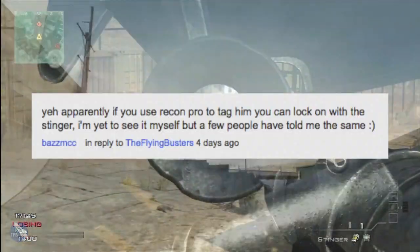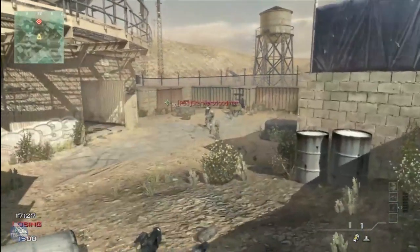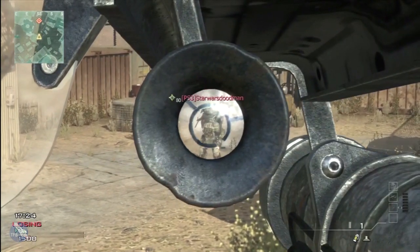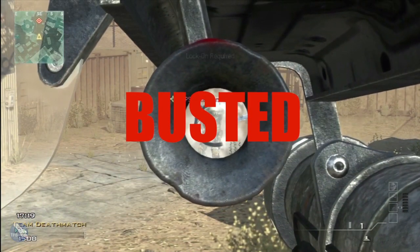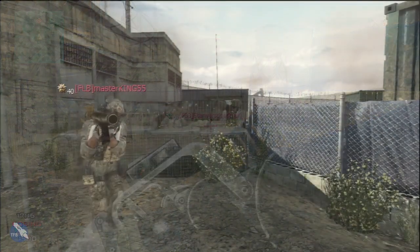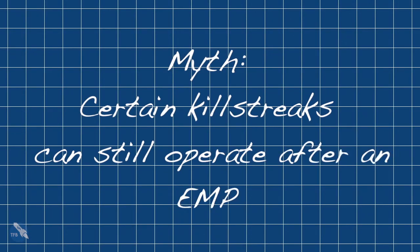Unfortunately we weren't able to fire it. We got a suggestion from Mr. Basmick saying that if we use Recon Pro maybe it would work, so we tried using a few flashbangs. Unfortunately we got the same result — we weren't able to lock on to the Juggernaut and couldn't fire our missile. We're going to call this myth busted. However, because we did want an explosion, we got a small and fired it and were able to blow up the Juggernaut.